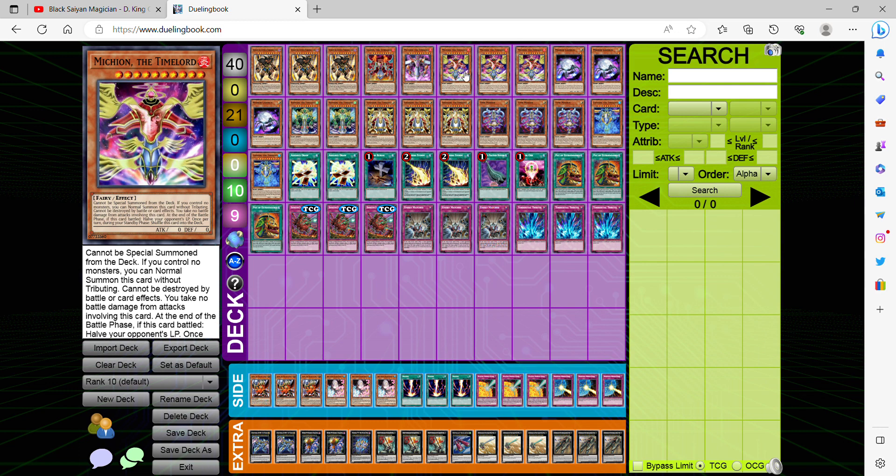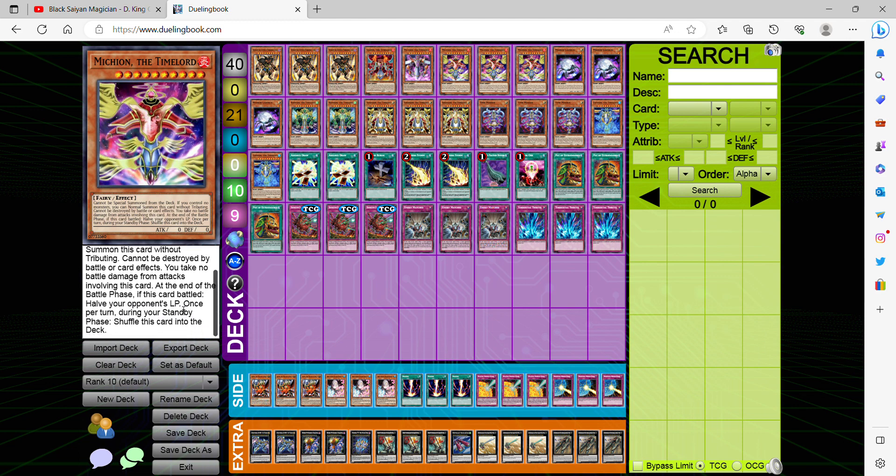Maxing out on three Michion the Time Lord. This card is very important — that's why you have to play three. Their effects are not hard once per turn, so the more copies you run of Michion, the more likely it is that during the battle phase you cut your opponent's life points from 4,000 to 2k. And then if you have a specific XYZ monster, you can burn them for game.